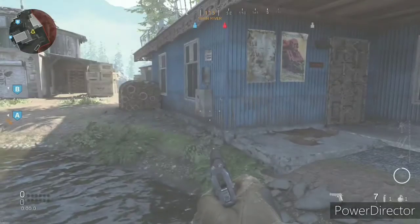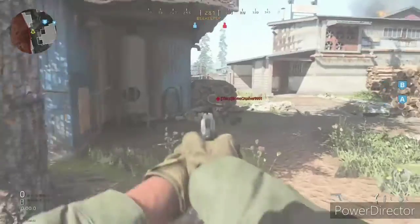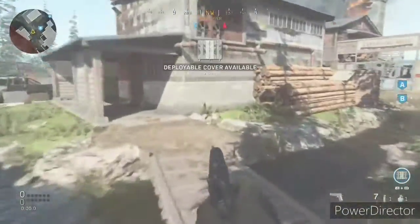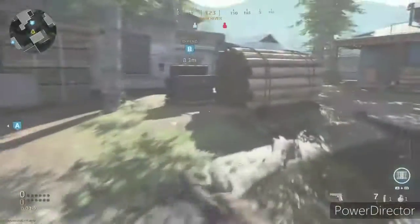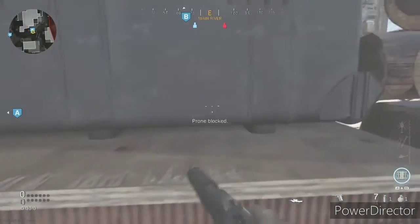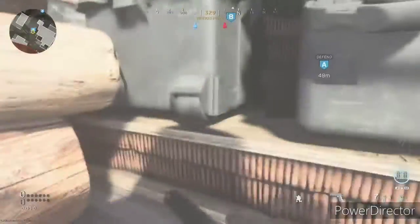This second spot hides pretty well — if you run past it hides well, but if they come from behind you're kind of screwed. You can still see the bomb clearly though. It kind of hides well unless they're looking for ninja diffusers.